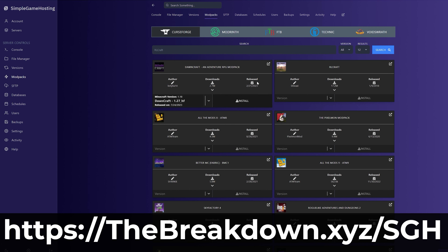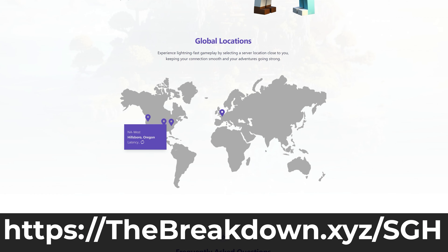If you are on Bedrock Edition, you will have to enable cheats by editing the world on the play screen. It's pretty simple to do that, and there are also tons of guides — we even have one on how to do that online.